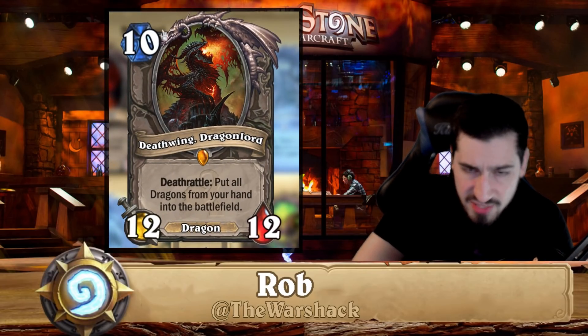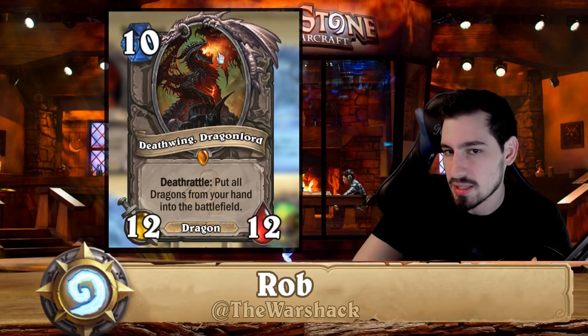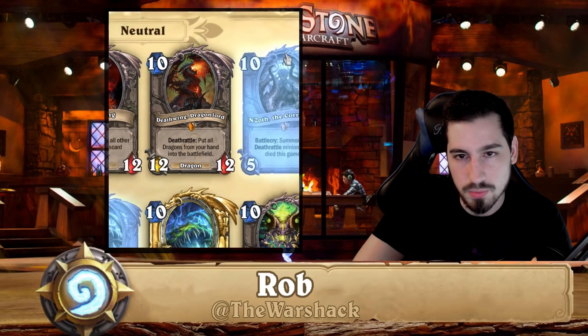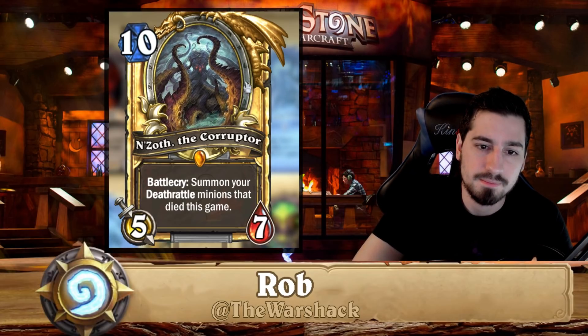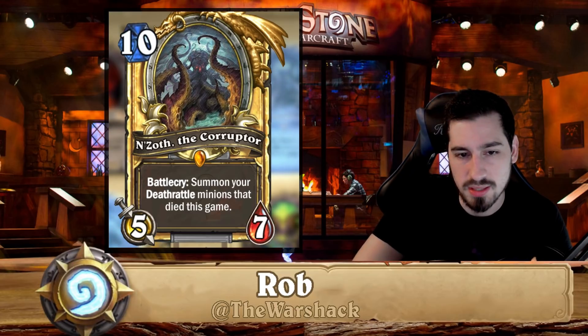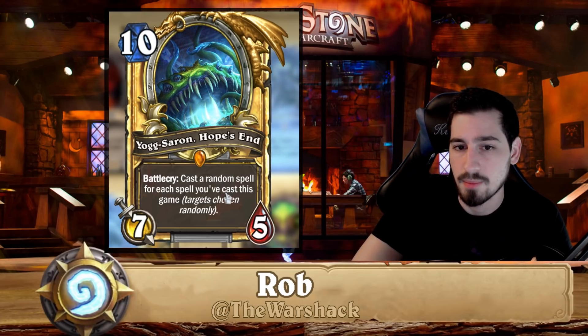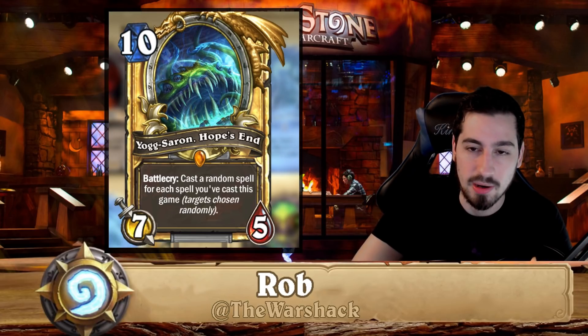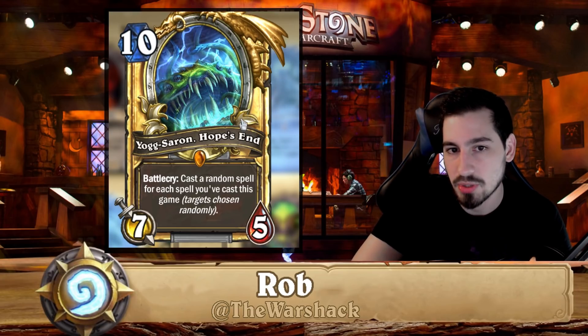Deathwing Dragonlord is found in big druid and big warrior and that's it. It's really expensive, so if you're a free-to-play player you can disenchant it because you're never going to afford fifteen — or rather about seven — legendaries in one deck. N'Zoth — really good, don't disenchant. There are tons of great N'Zoth decks you can build: druid, priest, warrior, paladin, shaman. Yogg-Saron you can disenchant — after the nerf that stops his effects when he dies, he's mostly a meme card now.